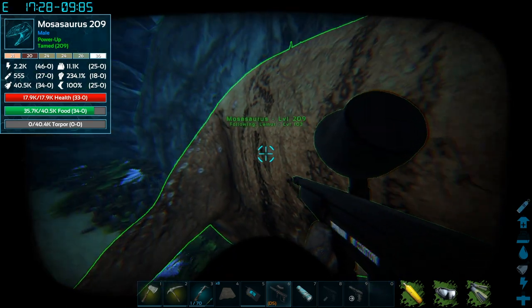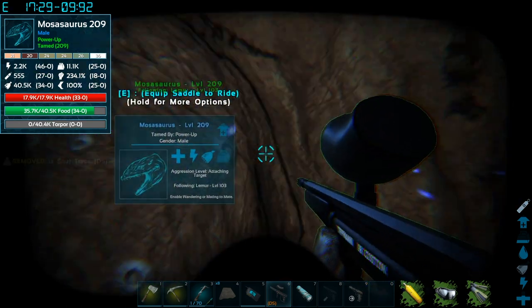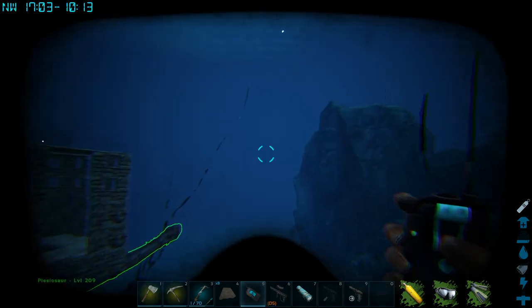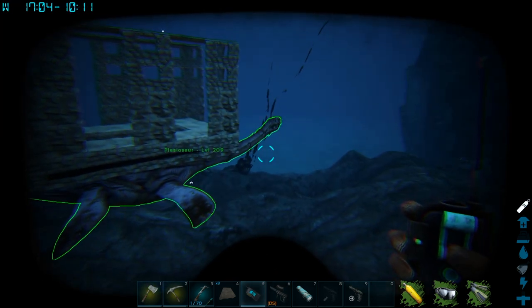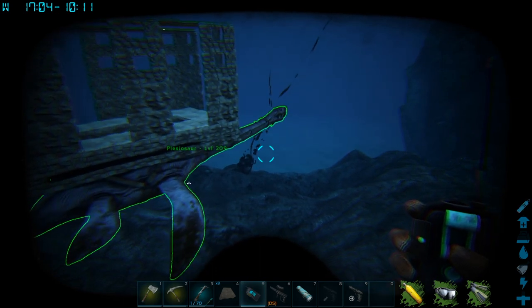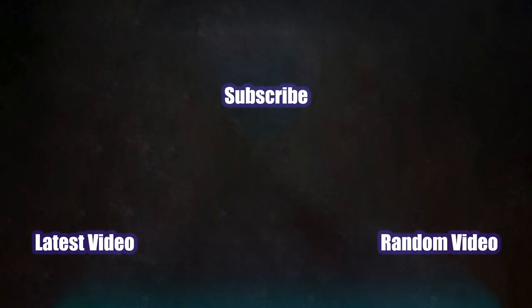Maybe we can get a second one, get a female, and breed in some damage to it. But there we go — we have a Mosasaurus, easy peasy, no major issues. That's going to be it for this episode. I hope you guys enjoyed it — if you liked the video, give it a thumbs up. If you're new to the channel, subscribe and hit that bell for notifications. If you have a better way to do this, leave a comment below. As always, have a fantastic day and we'll see you on the next episode of Lemur's Corner!